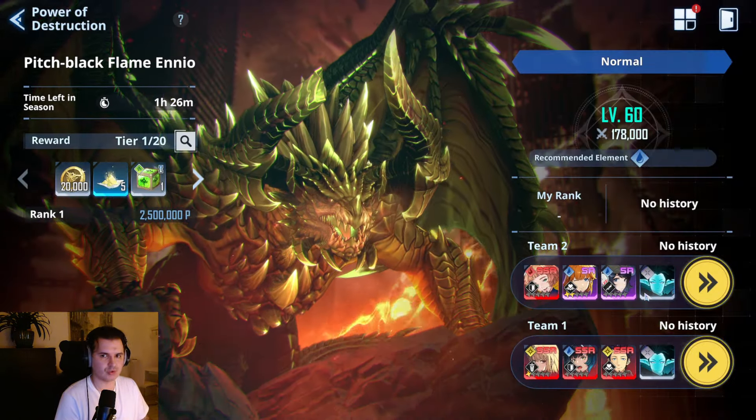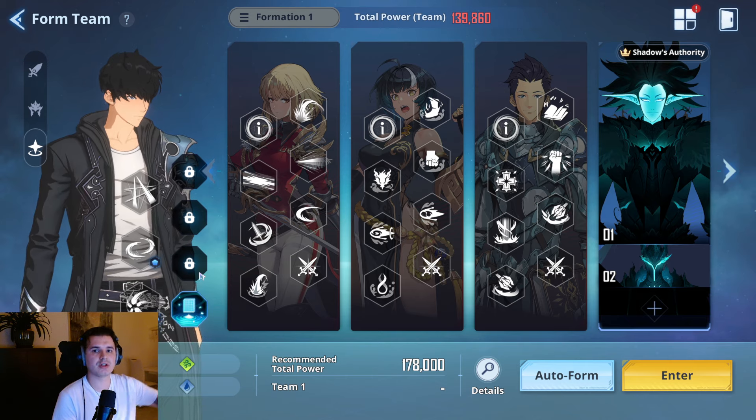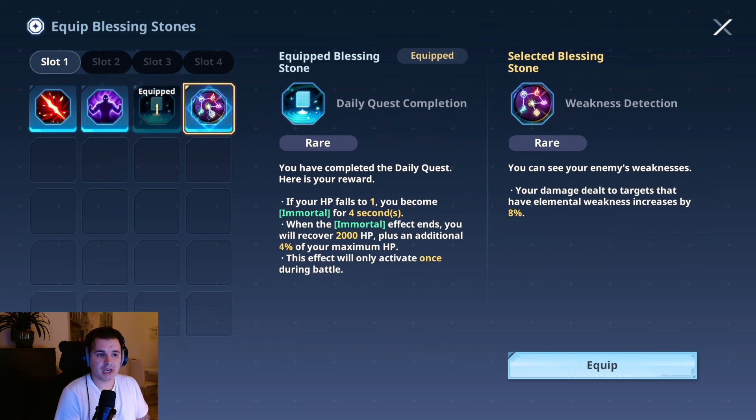For blessing stones: you start with one slot, get another at level 50, another at 60, and the last at 70. With just one slot, the Weakness Detection stone is very good — it gives 8% additional damage for elemental weaknesses, so with a water elemental weakness on the dragon today that's great. However, since we're under-leveled and the boss's big breath attack will one-shot us, the Daily Quest Completion stone is a necessity for survivability right now.